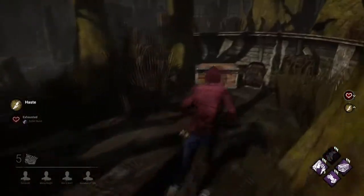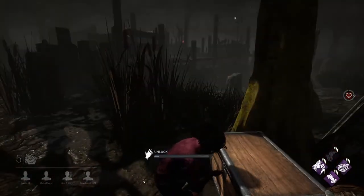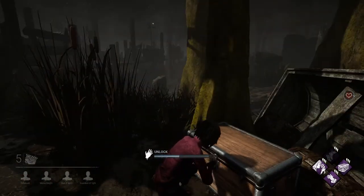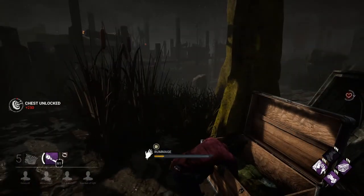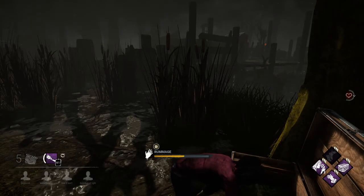The map we're playing on is the Grim Pantry from the Black Water Swamp. I see my first chest immediately — let's unlock it right away. A flashlight! Oh, that's really nice, I love that.